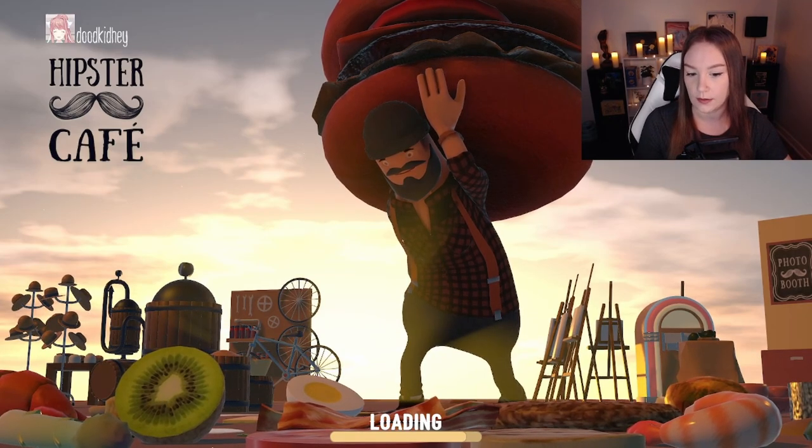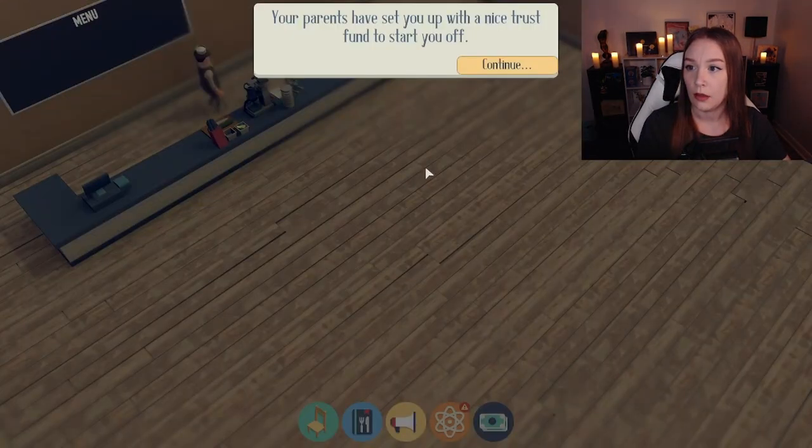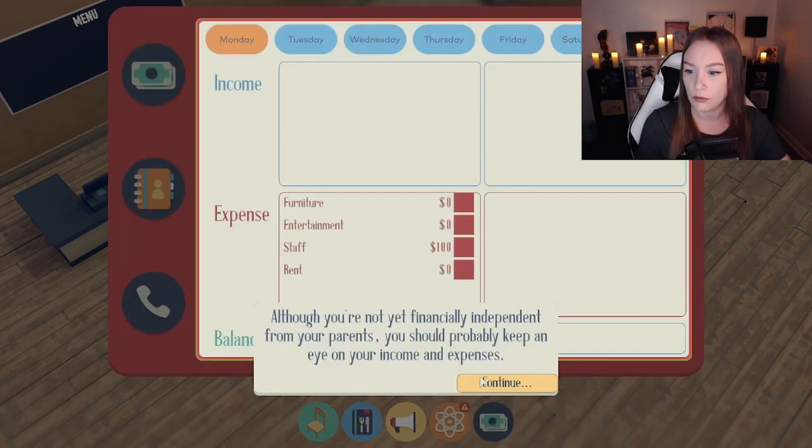Look how big this Kiwi is. Look at all those hats. Camera moving — oh my gosh, there's a lot. Parents have set us up with a nice trust fund to start off. There's the business menu.